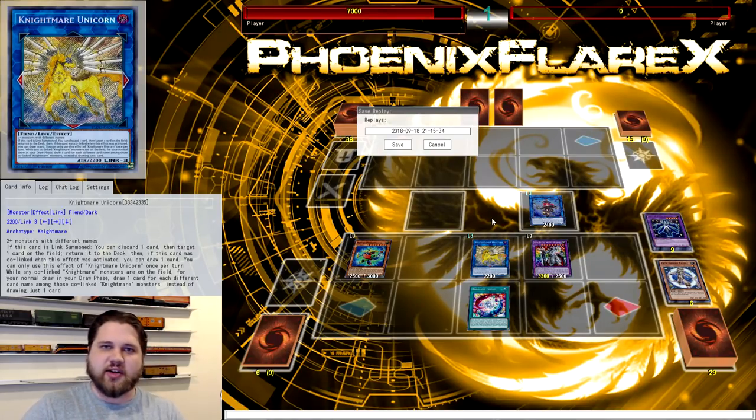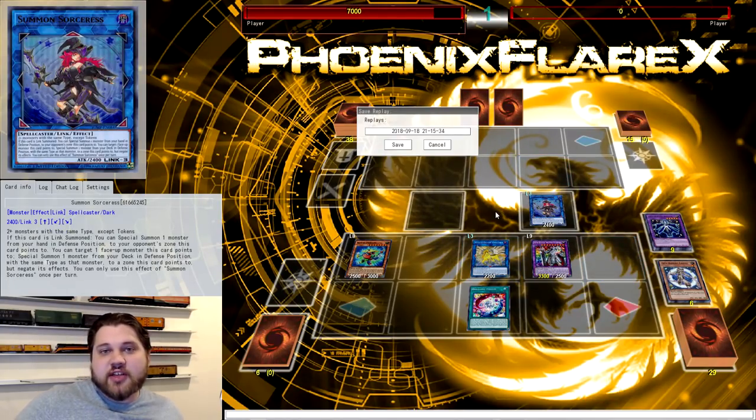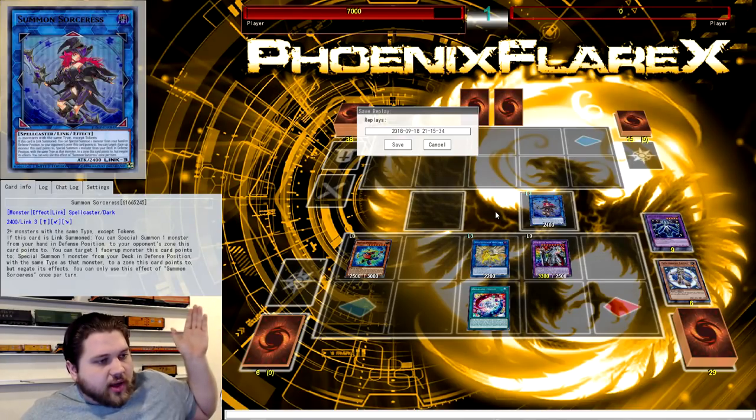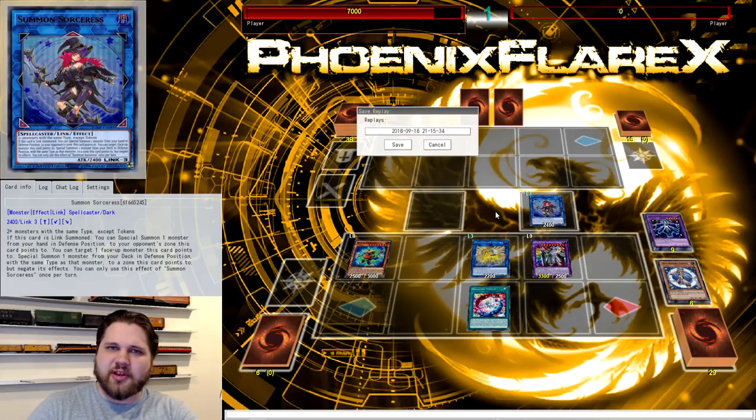Obviously you'd still use those older combo lines if you're in territories that don't have Summon Sorceress, but because we have it now, you just get to FTK your opponent a bit easier and make your deck a bit more consistent. Yu-Gi-Oh is not a game about fairness anymore — it's about who can exploit the most, and sometimes that's respectable.